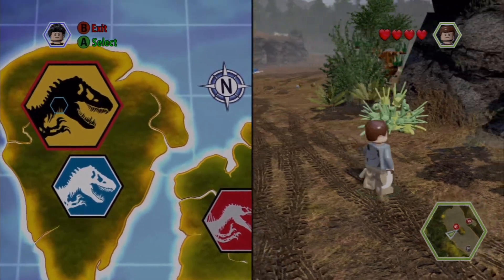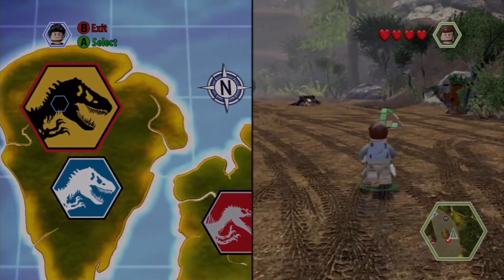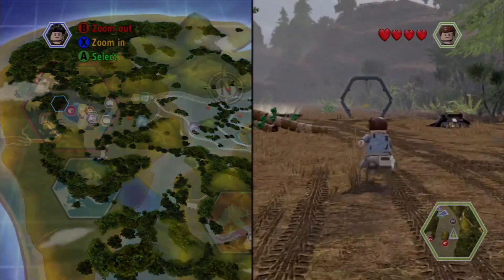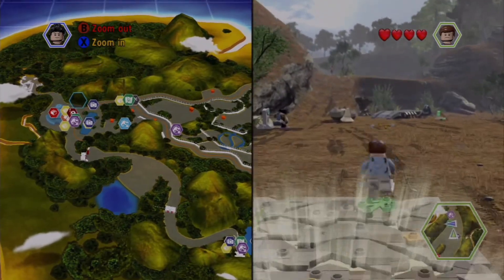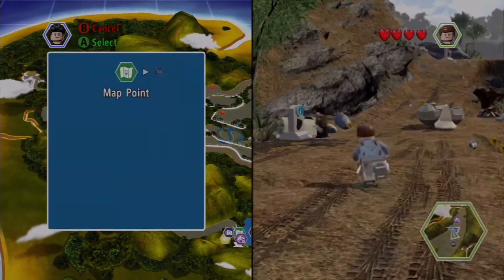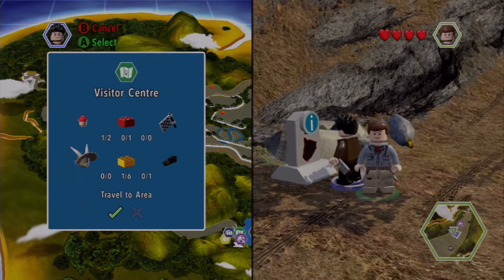First thing you need to do is get into the map and find the yellow Jurassic Park head and fast travel — preferably to a map right in front of the visitor center. We're going to travel to this area.